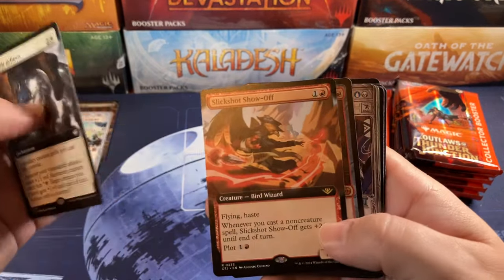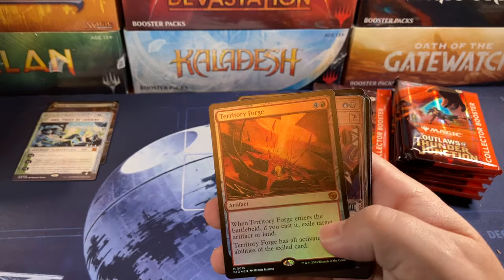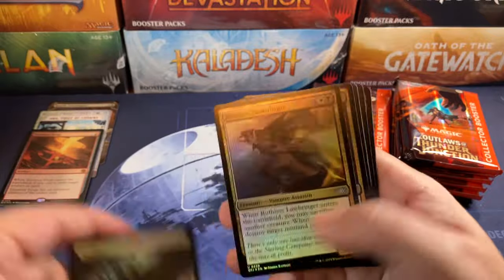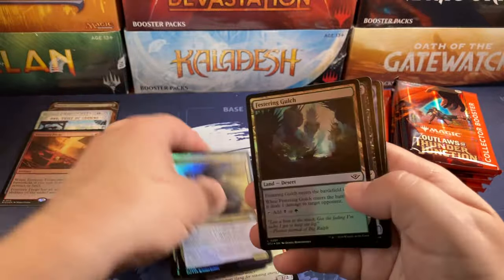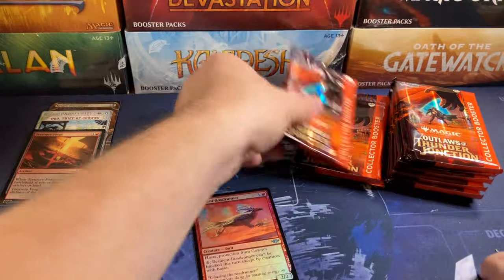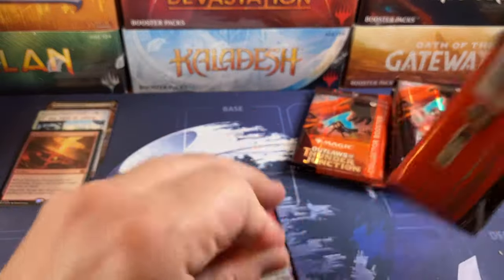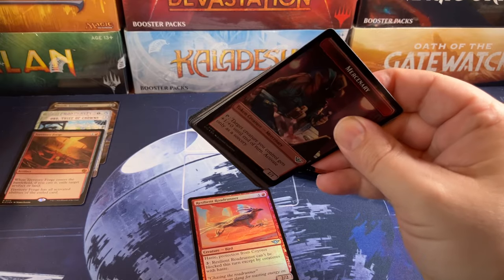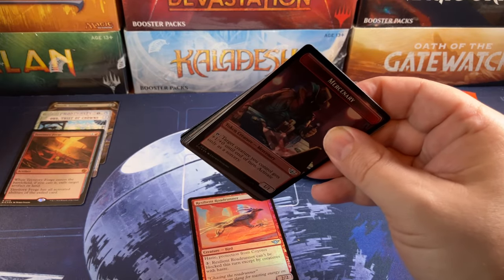Slickshot Showoff — I love this guy, he's so good. And Territory Forge for another Mythic. Terrain Scorn. And Back for More. And we got the Roadrunner. We just need a coyote. Last box we didn't get either — I was so bummed. Got to get one of each in every box. It just doesn't feel right.